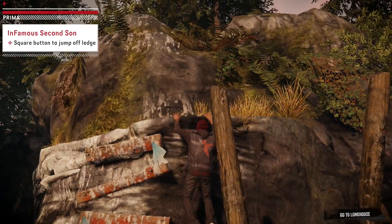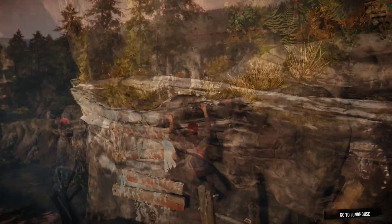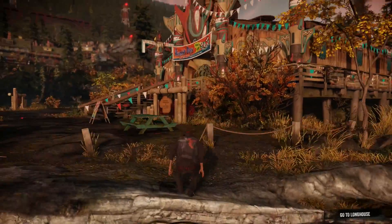Once you have made your way down the beach to the longhouse, mission 1 is complete. For more tips and strategies, visit PrimaGames.com.